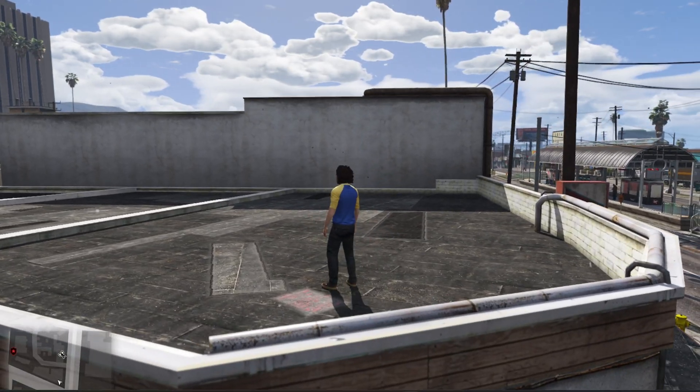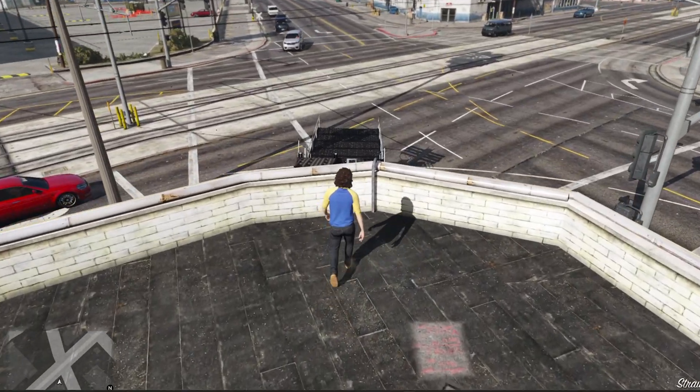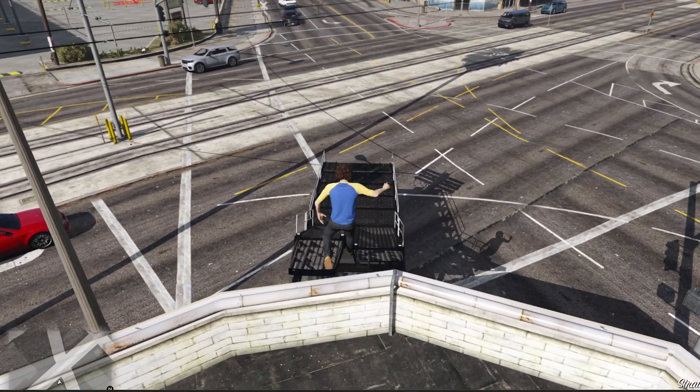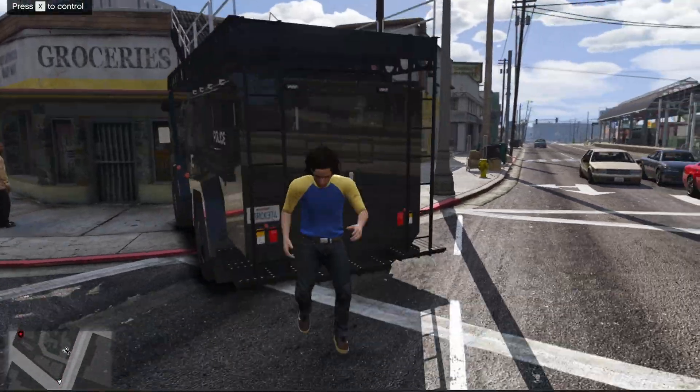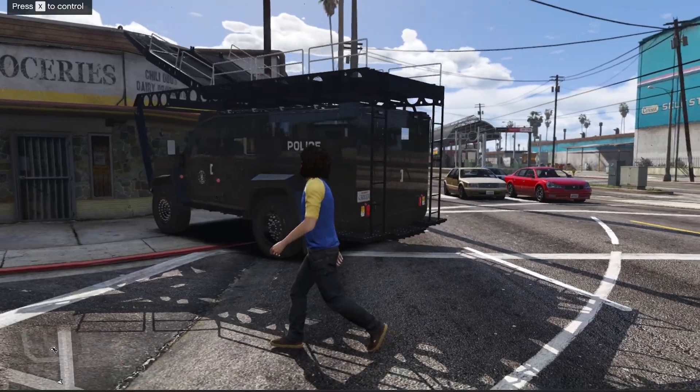Now we can go ahead and get on the truck, walk up and access this building. Very, very awesome resource by London Studios — we can get down as required as well. Very cool, customizable resource. Let's go ahead and jump in a fire truck and see what it looks like.